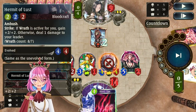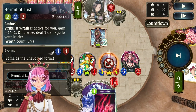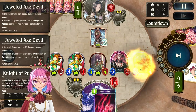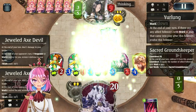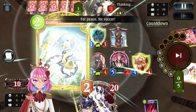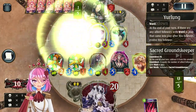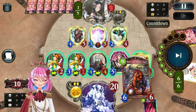You can see Hermit of Lust gains plus 2 plus 2 simply because I played the Urius and had an extra ping. And then look at this board. This is an amazing board — they're at 9 HP and we're at 20 HP. Now they try their best, but they basically just try to play passively and hope that I can't remove them this turn.